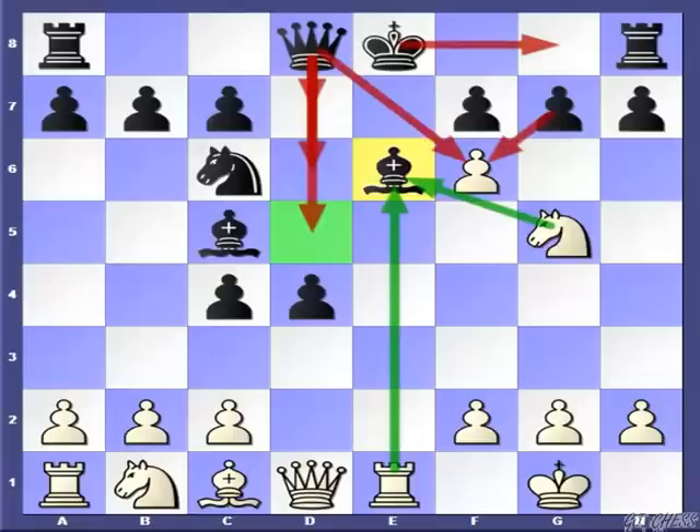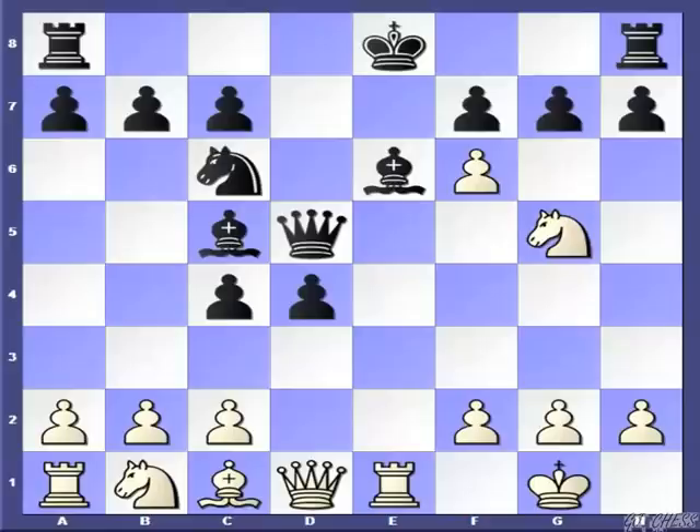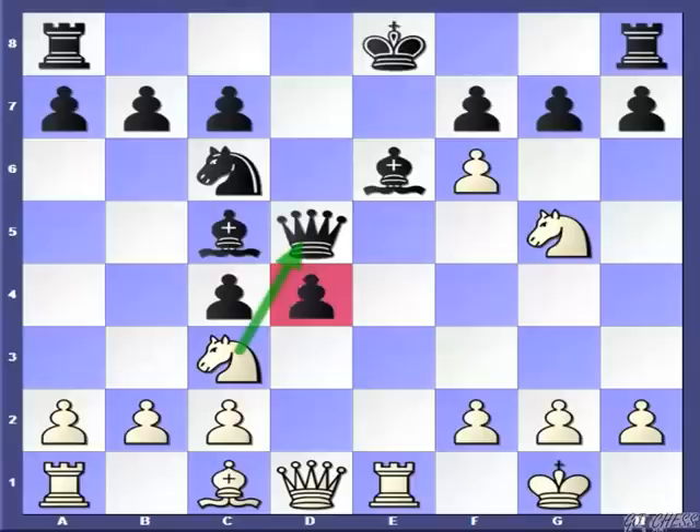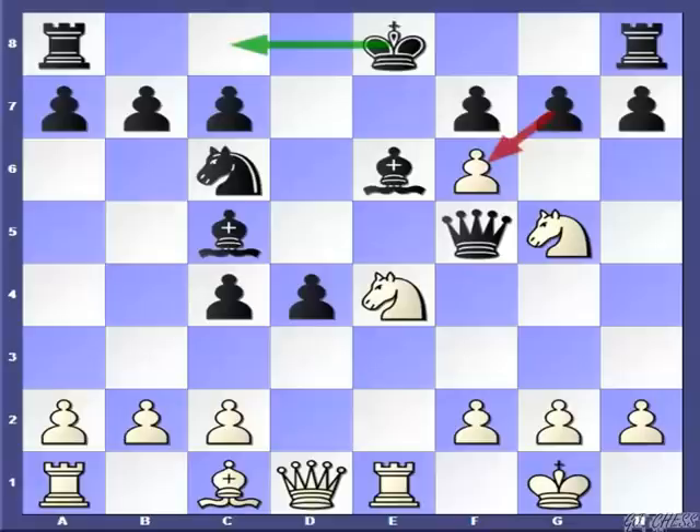After Qd5, White has a very strong move: Nc3. At first sight it looks like White has blundered, but actually it's not. Because if pawn captures knight, then White can simply capture the queen as that bishop is pinned. So the knight is untakeable. If the queen goes to d6 or d7, we have already seen the consequences. So the only move left is Qf5. After Qf5, it looks like Black has survived all the attack and the White knight is hanging. So White moves the knight to e4, which allows Black to castle on the queen's side. But before castling, there is one move worth mentioning: gxf6, which was played in one of my games. Against this, I continued with g4, hitting the queen.